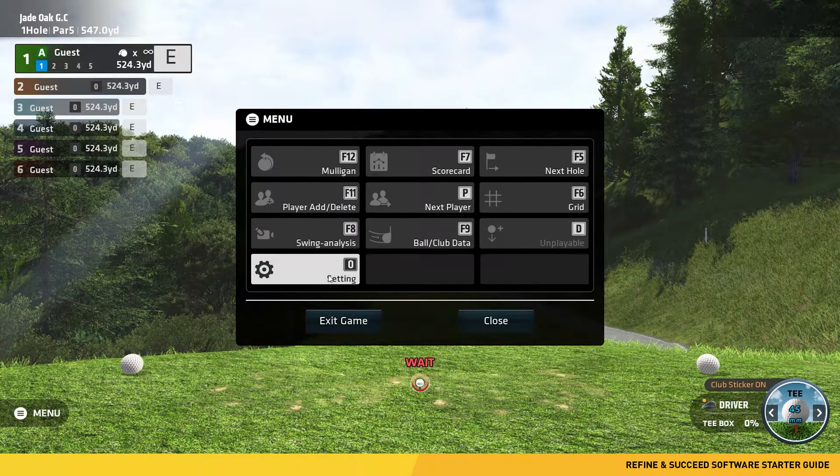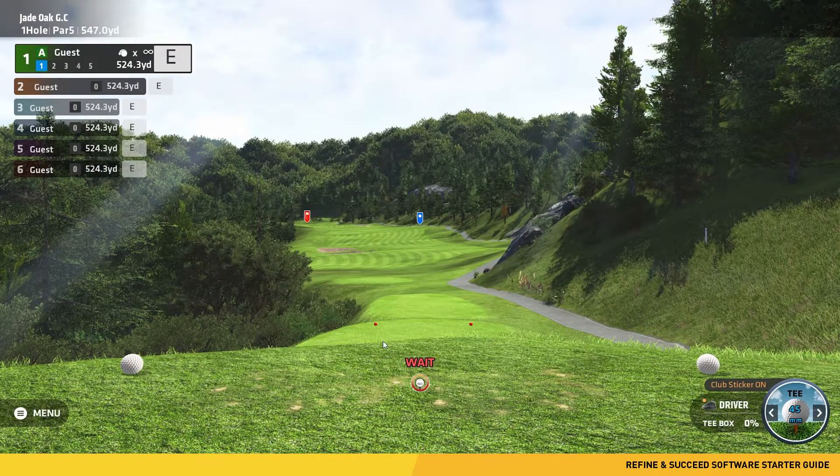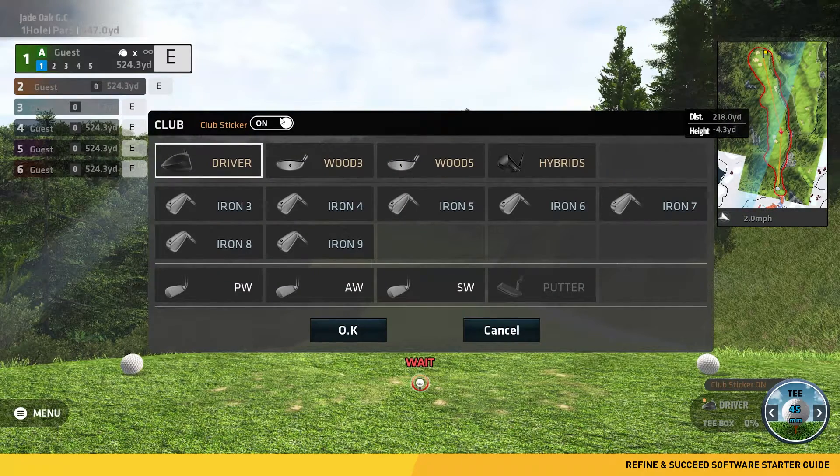Number 0 will bring up the in-game settings. Some of these settings are the same as the pre-launch screen, with the additions of fixed view, green grid, event cam, and ball trail. There is also the club selector and the ability to turn on and off club stickers. These settings are consistent through each course and driving range option.